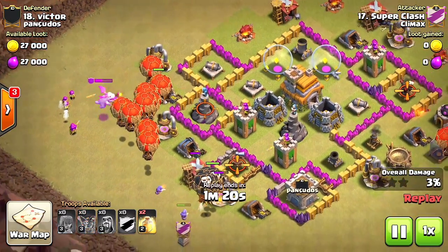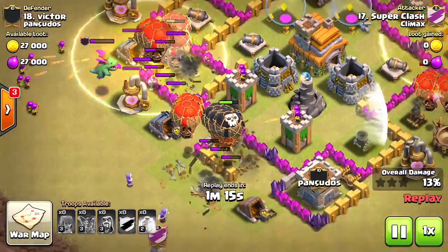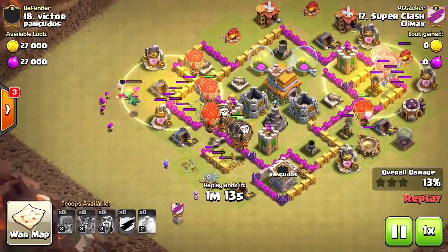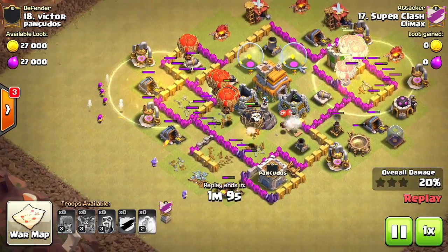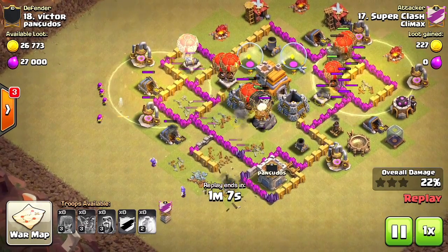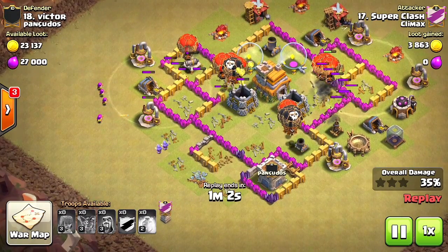Now you're gonna drop a majority of your balloons on the air defense, on the air sweeper, and then on another air defense. He dropped them on the left side, but that is still okay. There are a few mistakes you guys can improve upon, which will make your attacks flawless three-star strategies.